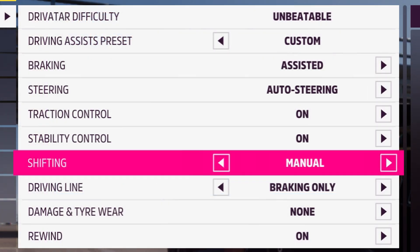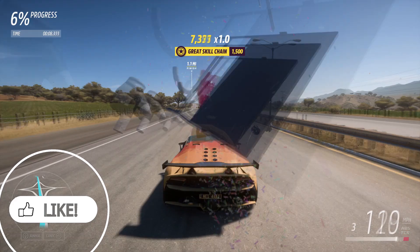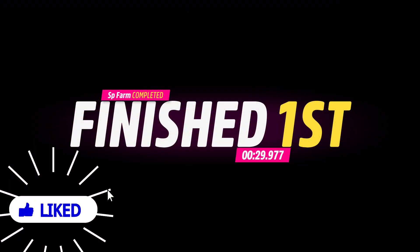Now go ahead and pause the video and copy the exact same settings that you see right here before starting the race. Your vehicle is now going to drive through all of the objects for you and you're going to get 10 skill points every 30 seconds.